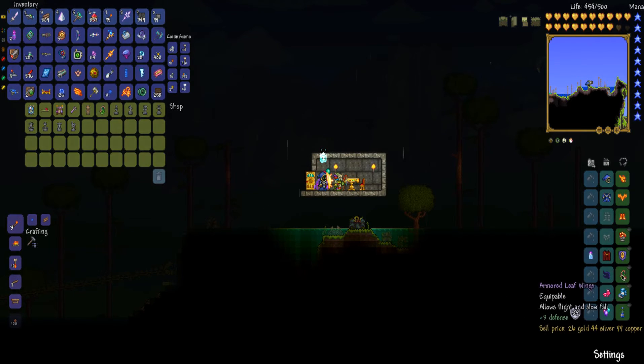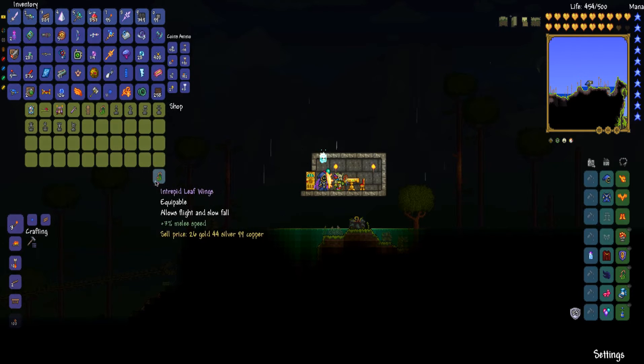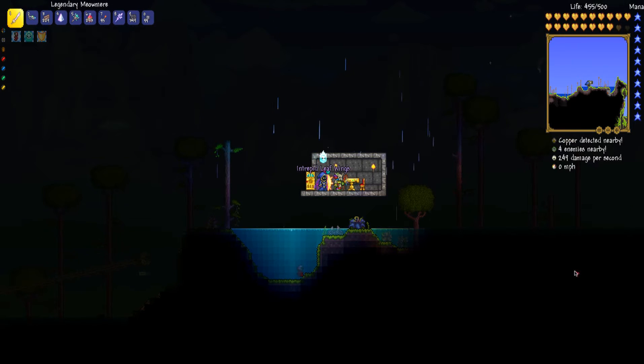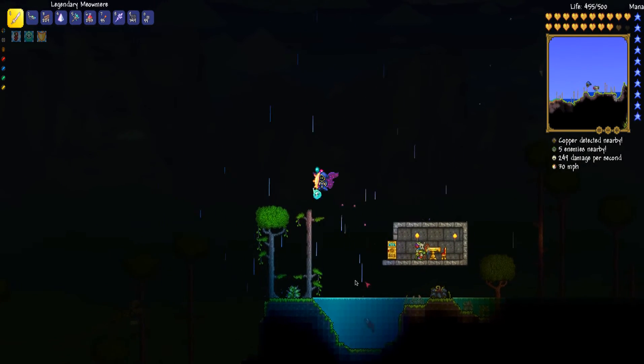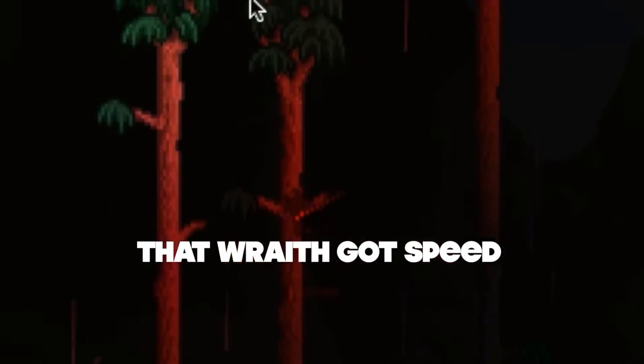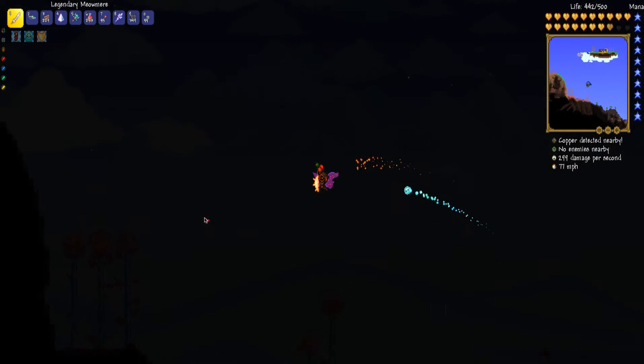I already bought a pair of leaf wings. I'll buy another pair just to show you — I have so much platinum. I'll just equip it; they're all the same, so I'll put the extra in the trash. I already have a better pair of wings anyway — I have the solar wings. But this is the easiest way to get wings. They're actually pretty good wings and they go pretty high, at least for starting hard mode.